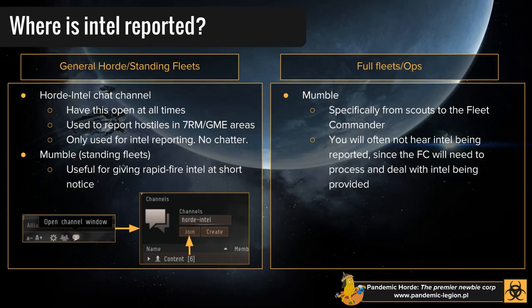Even if you're not actively looking for stuff, even if you're not reporting Intel, you should be keeping an eye out for information yourself — to keep yourself safe, to keep other people safe, to warn other people. The main place is our Horde Intel channel in-game. If you don't have it open at all times, you're doing it wrong. It's an in-game chat channel used exclusively for reporting enemy ships and fleet movements. It should not be used for chatter, not to discuss the weather or fits. It is used for Intel and you should have it open at all times.